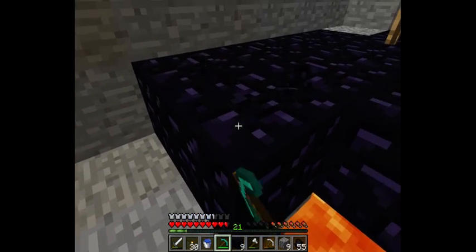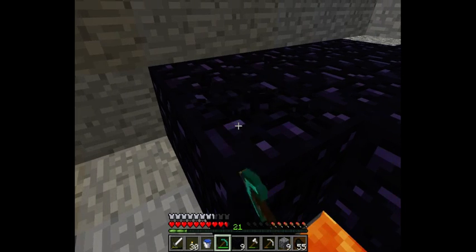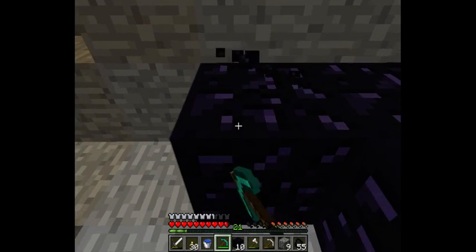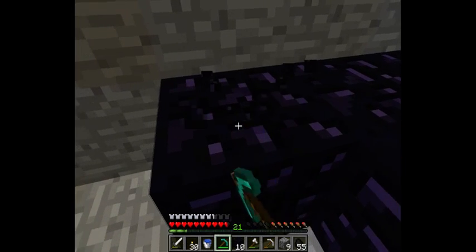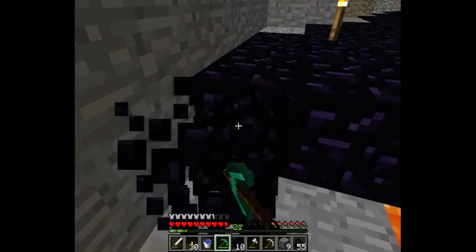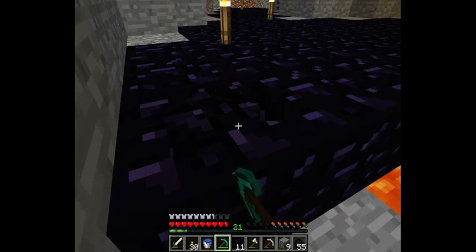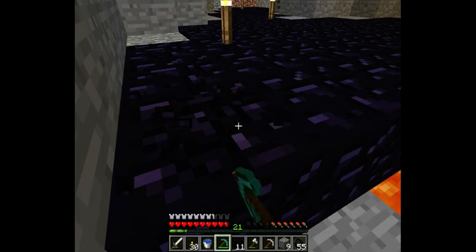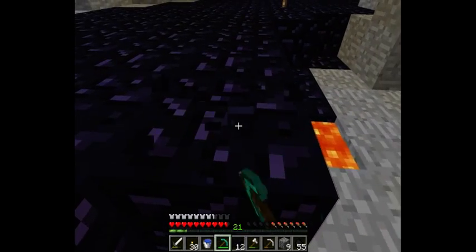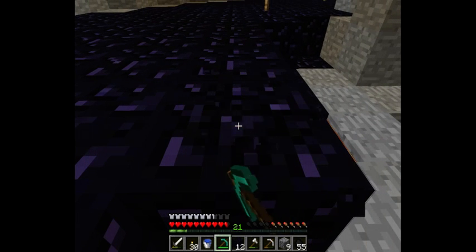We gotta make an enchantment table — woot woot! I think I'm gonna make the cow farm out of fences, so that'll be cool. We'll do that today too. I'll try to get as much obsidian as I can so we can go to the Nether, make the cow farm bigger, get the enchantment table, make bookshelves. Oh, maybe we can find a village — I could try to do that and then get books easily.